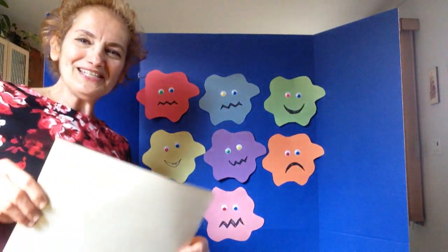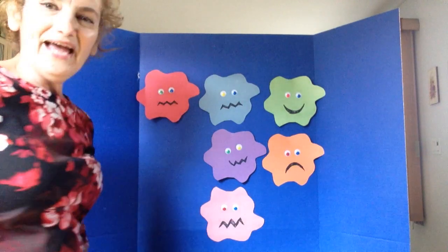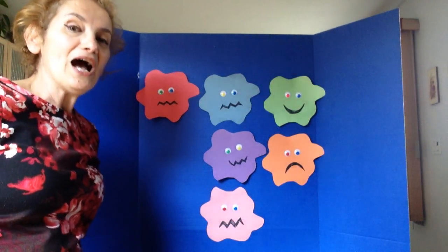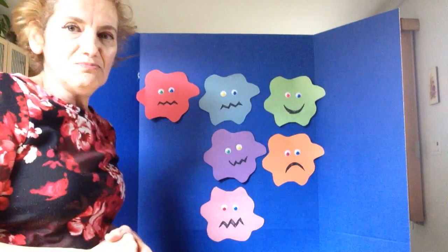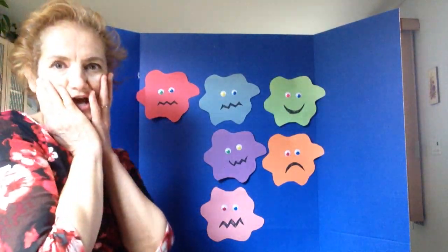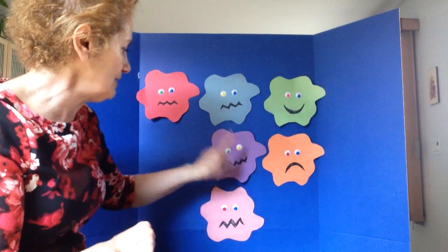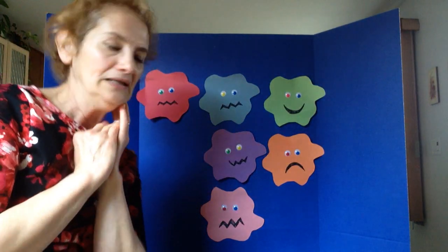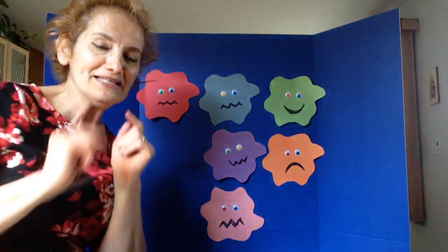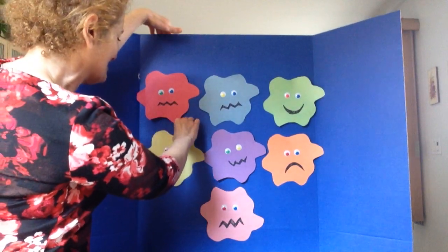Now I'm going to do it one more time. I'm hiding another monster. Silly rainbow monsters going out to play. Which silly monster ran away? Which monster is missing here? Oh no! We still have the red, the blue, the green, the orange, the purple, and the pink. Which one are we missing? Can you help me? Think about it. Yes, you got it. It's the yellow monster! Yay! You guys are so smart!